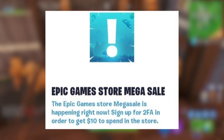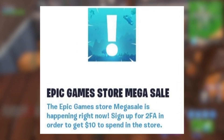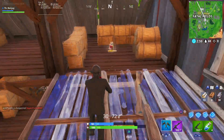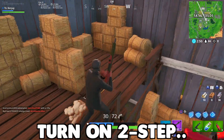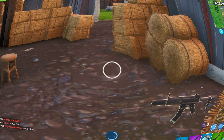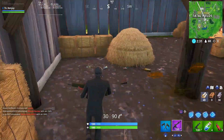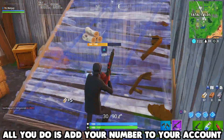It might have even been less than 10 minutes. But anyway, it said Epic Games Store Mega Sale. The Epic Games Store Mega Sale is happening right now — sign up for 2FA in order to get $10 to spend in the store. So this was on the news section for a brief 5 to 10 minutes, basically saying that if you have two-step verification on your account — which most of you probably do — you're going to be given $10 to spend in the Epic Games Store. That's right, 10 free bucks, literally just like getting a free Epic Games gift card for having two-step on. Putting two-step verification on isn't hard at all — you just put your phone number or email address in there.